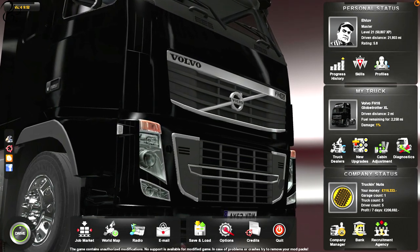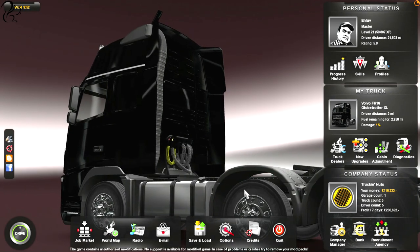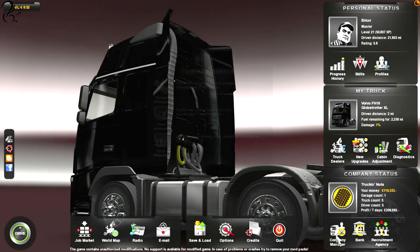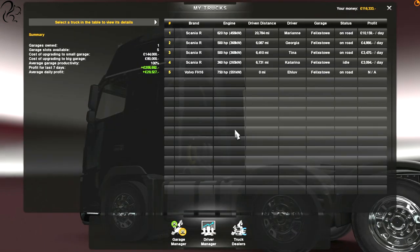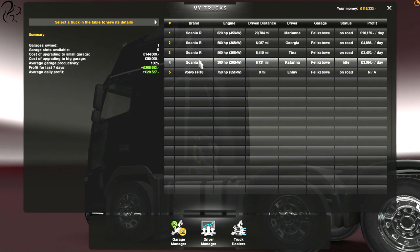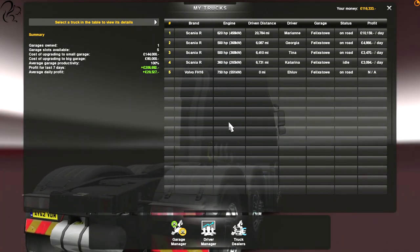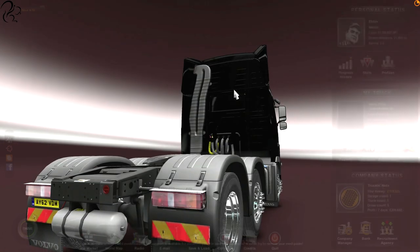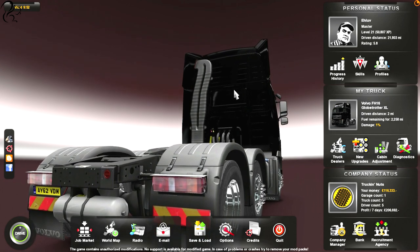In this video, we are going to break from the norm. As you can see straight away, this is not a Scania. My company is still full of Scanias — if we go to the truck manager, you'll see we've got a suite of Scanias and this rogue Volvo. A lot of people have been requesting I check out the Volvo, because it has very powerful engines.